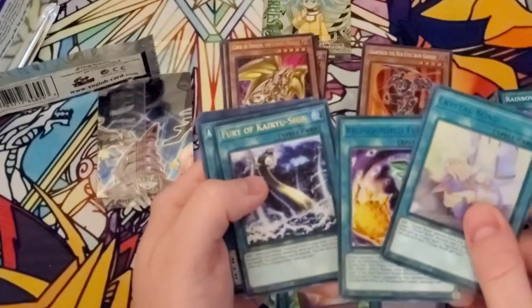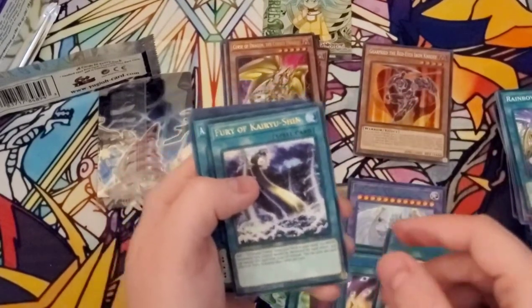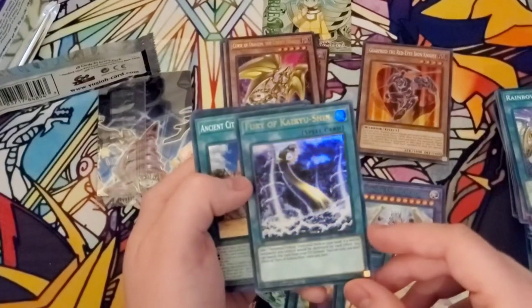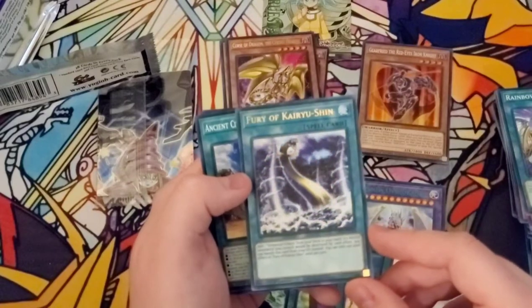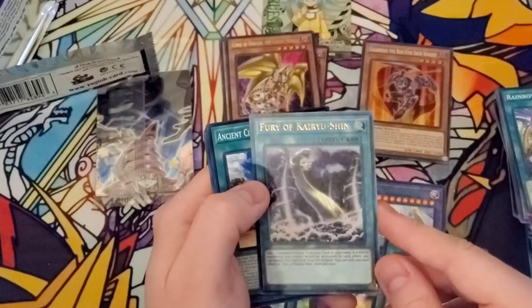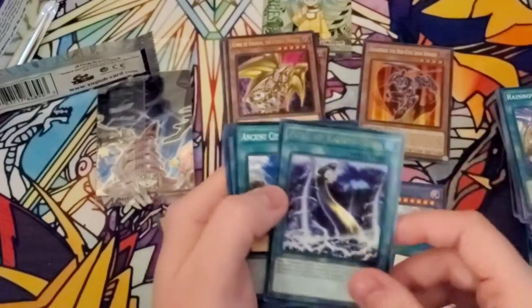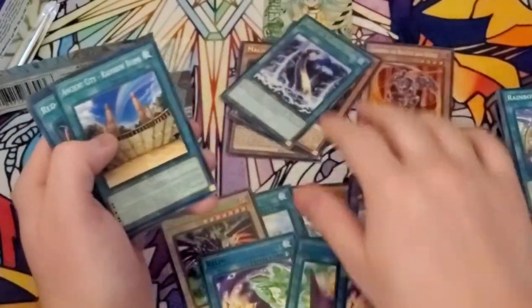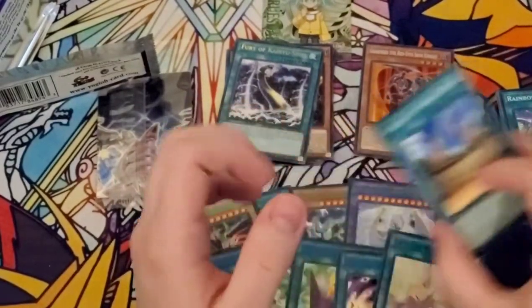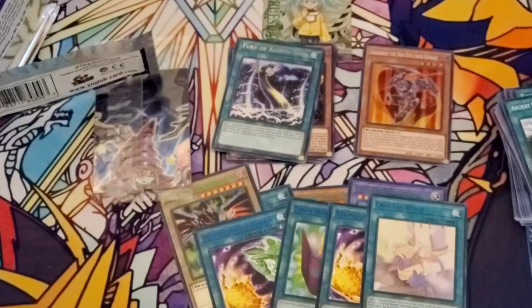And Fury of Kairiushin. This is a pretty disgusting card actually. I think this might see some play in specific decks — it literally searches you a Torrential Tribute. And if a Water Monster you control would be destroyed, you can banish this card from your graveyard. So it protects and searches a Torrential Tribute. Pretty good card. With Sharks getting a little bit of a buff recently with their newly added support, Water Monsters are looking good.